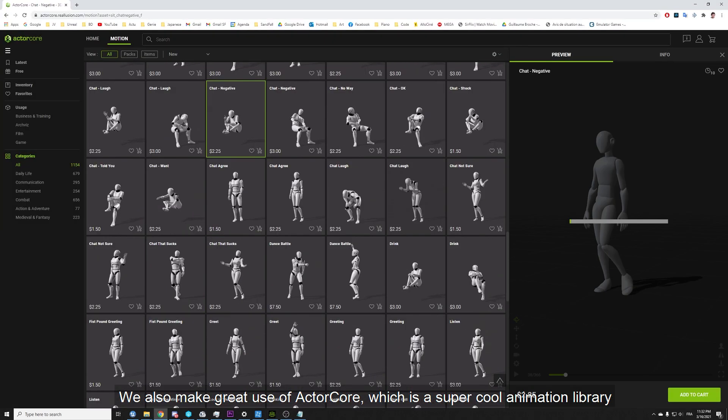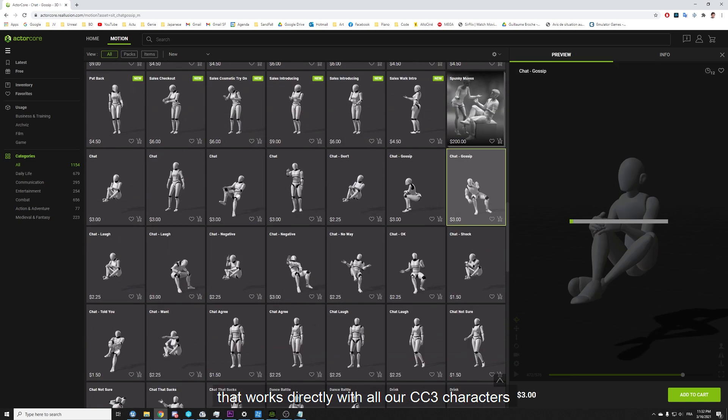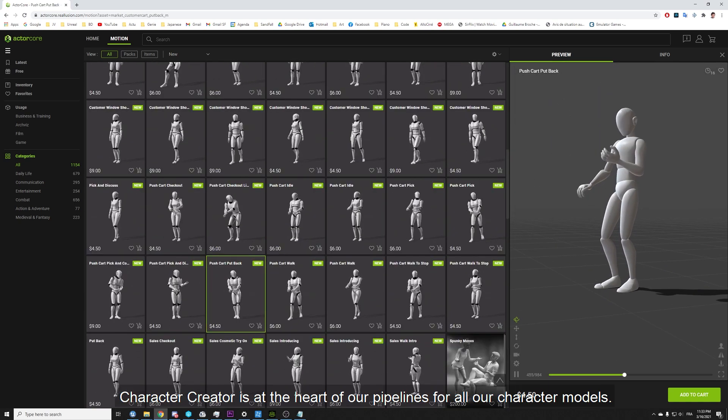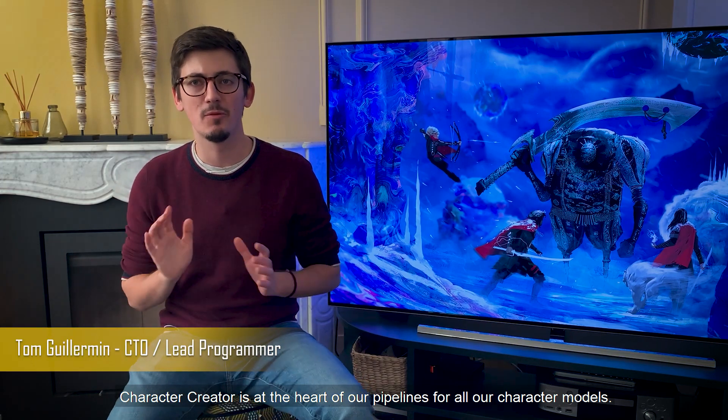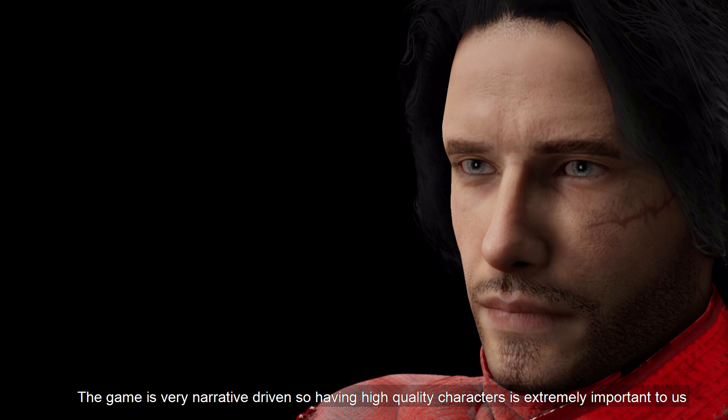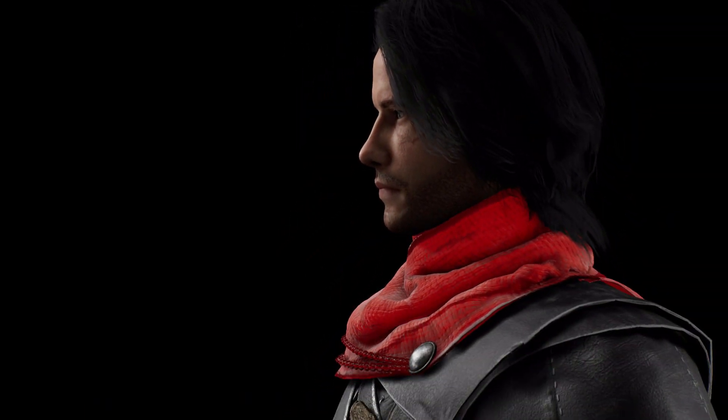We also made great use of ActorCore, which is a super cool animation library that works directly with all our CC3 characters. Character Creator is at the heart of our pipeline for all our character models. The game is very narrative driven, so having high quality characters is extremely important to us.